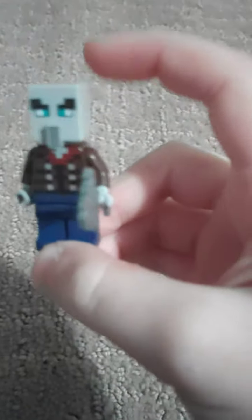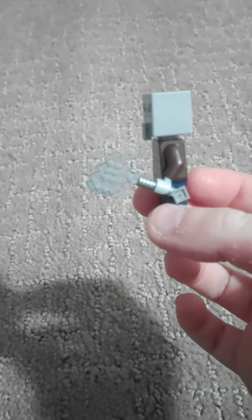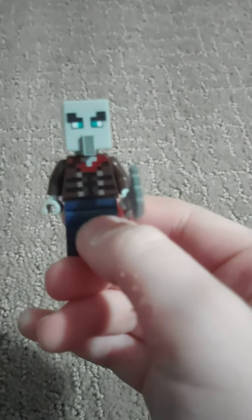Next we have one of the more unique characters, in my opinion — the Vindicator. I absolutely love this guy. He absolutely looks like a Vindicator. There is backprinting, and it's kind of nice to get a character with backprinting. He has an Iron Axe, like any other Vindicator would have. The only different type of axe he would have would be an Enchanted Iron Axe, but this one didn't come with an Enchanted Iron Axe, sadly.